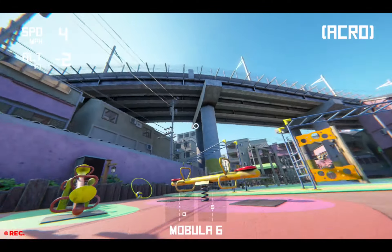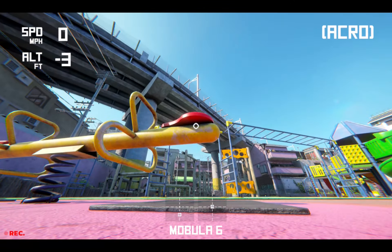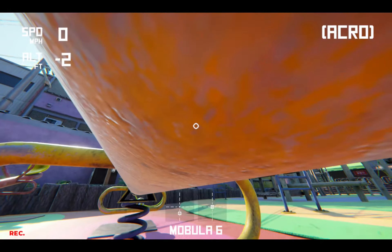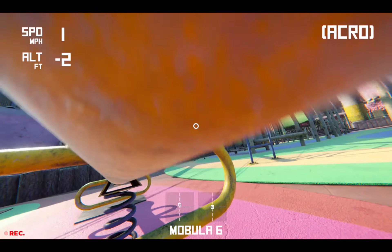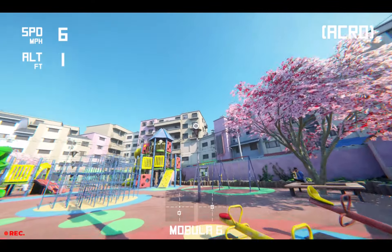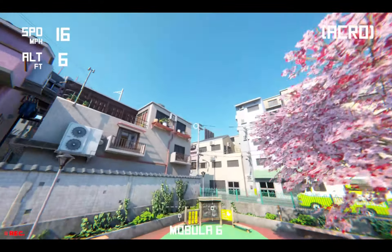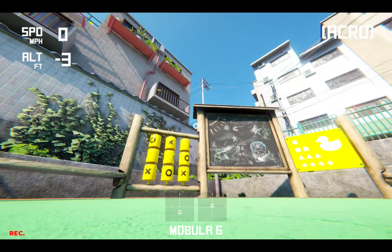The little easter eggs that the Liftoff team puts into these maps — on some maps they have vending machines you could bounce into and they'll spit out a can of soda. This one they've got these little teeter-totters that you can actually get rocking pretty good. Is it necessary for any FPV simulation? No, but it is a fun thing you can do. They even have a tic-tac-toe game right over here that you could bump into the little cylinders and spin them around if you're good at it.